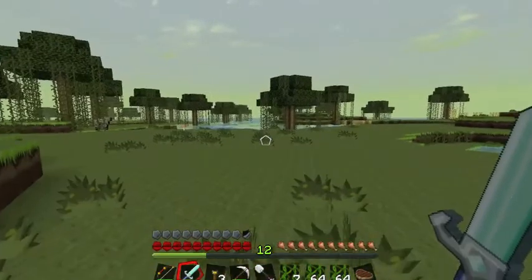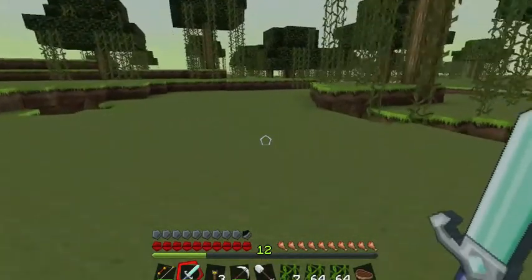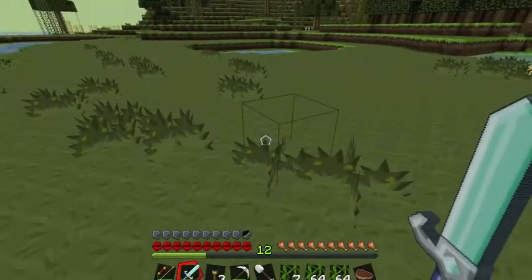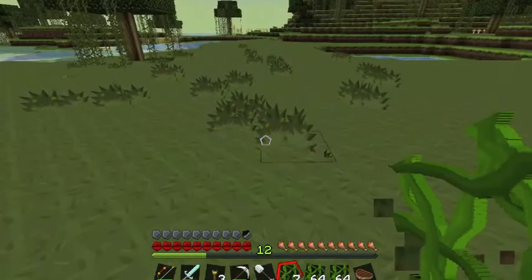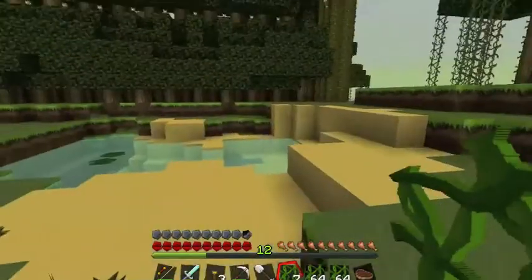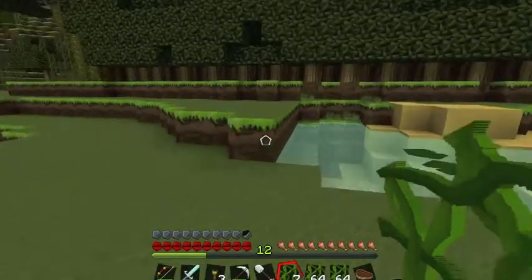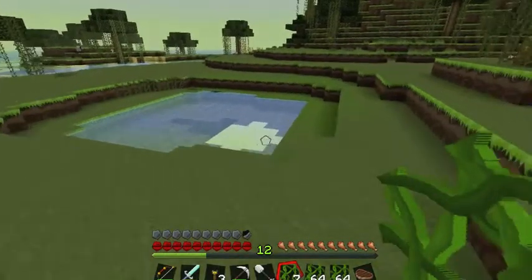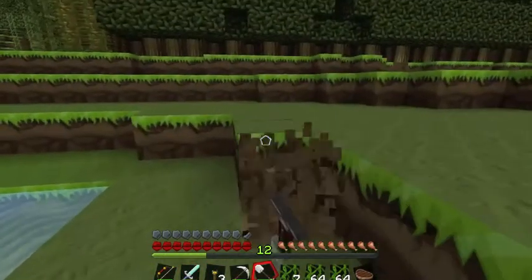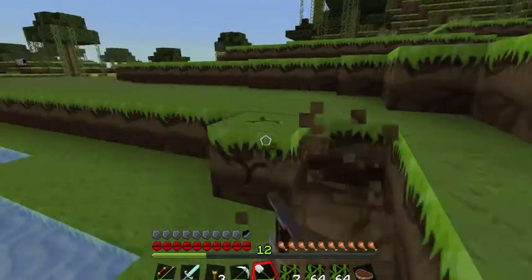So we're going to go over here just far enough away that they're not right on top of me. I don't really want all these guys bothering me too much. I've got a bunch of holes here so it doesn't have to be big. If I make it right here, then I can — well, I don't know. All right, right here. Perfect. I'll put it right around this. That's excellent. So let's start hollowing out.